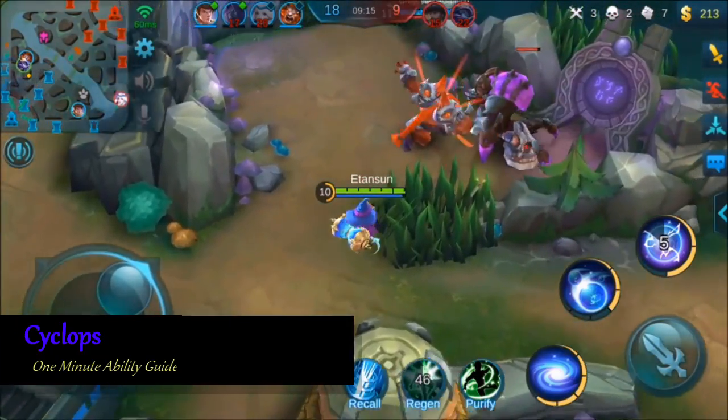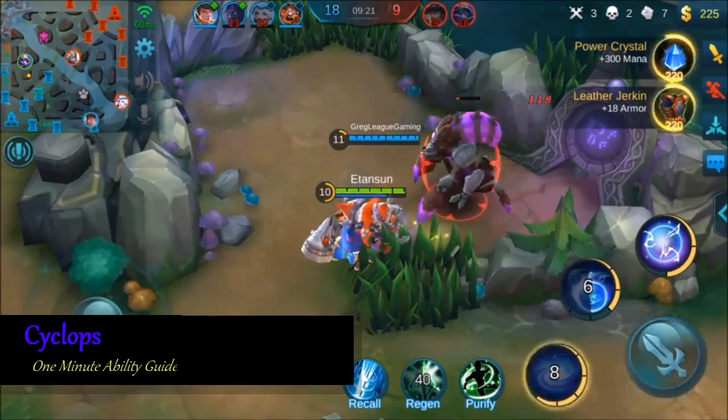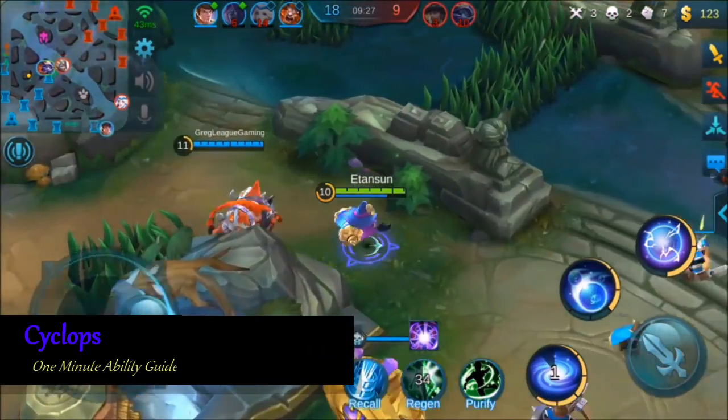A great movement speed buff makes Cyclops' second ability great for getting in and out of situations, but the real hero of this ability is the surprisingly large amount of damage that it actually deals. The movement speed buff is also great for chasing down targets that have been rooted by Cyclops' ult and finishing them off.